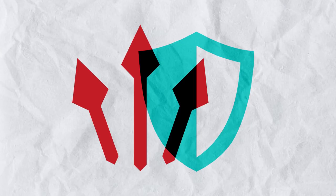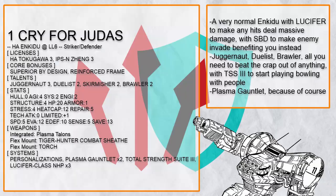Anyway, let's go with the striker defender Enkiju builds first. This is Cry for Judas, a probably standard Enkiju for what you could expect from this destructive frame. Just get hot, get close or go somewhere you want to block off, and you are good to go.